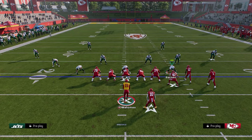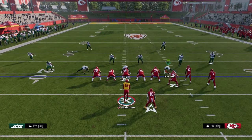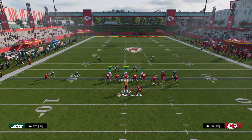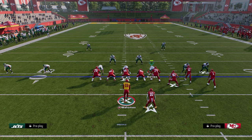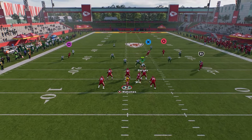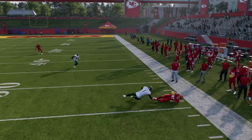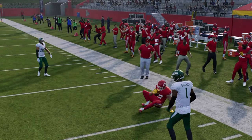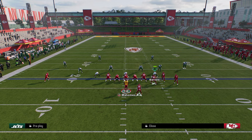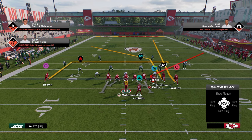The second thing I like to do out of play Flood is a coverage beater — specifically for when they're running a lot of drop zone, cover four, or cover three. For the drop zone setup, we're going to stem that tight end corner down like before. We're going to put the slot receiver on a post this time and stem him up to about 15 yards of depth.